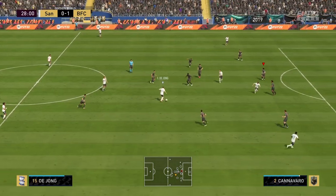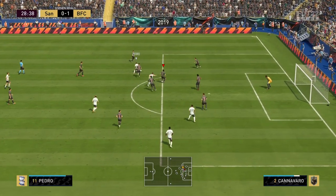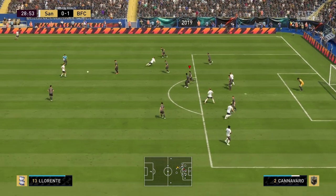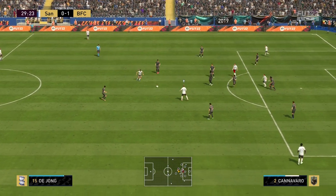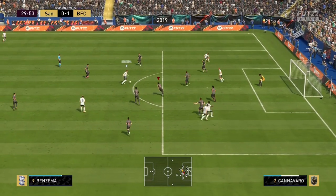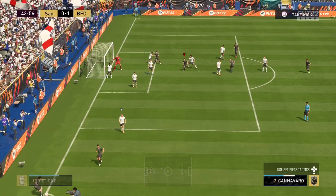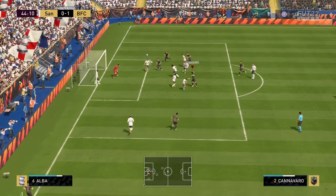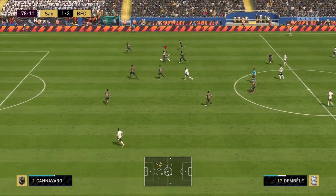On to the dribbling — the agility and balance are phenomenal. The side-to-side movement is one of the best I've seen from a center back reviewed this year. The 78 composure was no problem either. I thought that might be an issue, but honestly he was making the same amount of tackles whether it was the beginning of the game or the 90th minute, so do not be scared of that 78 composure.